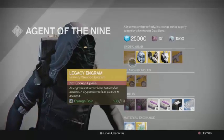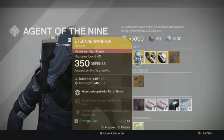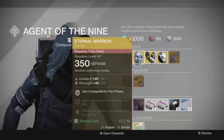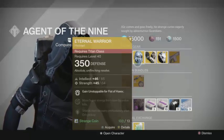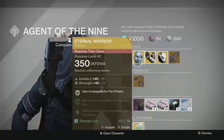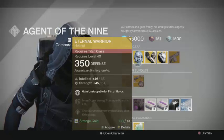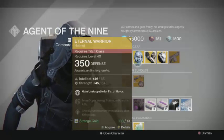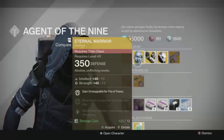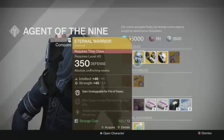For the Titan class, Xur this week is selling the Eternal Warrior helmet. When you have the Eternal Warrior helmet on, you gain the Unstoppable perk for the Fist of Havoc, which means you're going to be really hard to kill while using Fist of Havoc. That also frees up a little bit of extra room that you can use for something else, such as having a longer leap distance or being able to aim your trajectory, which is always nice to have.